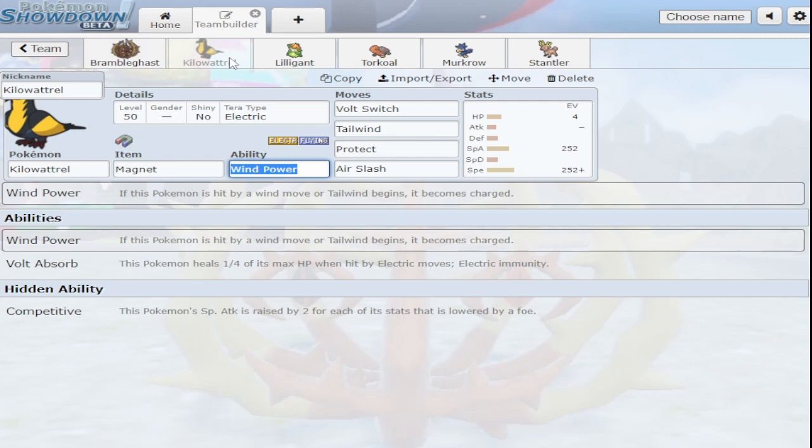Wind Power basically means if Kilowattrel is hit by a wind move or tailwind begins, it becomes charged — so your next electric type attack does double damage. It's similar to how Bellibolt's ability works, where if it gets hit by a physical attack it becomes charged. Same kind of deal except it's wind moves or tailwind. I'm just trying to use these two Pokemon — this isn't a super competitive team, I just wanted to show off what they can do.